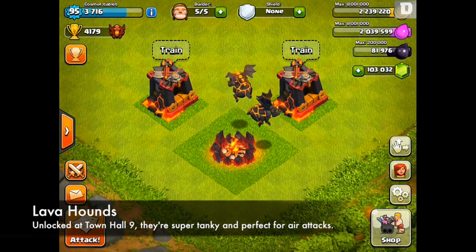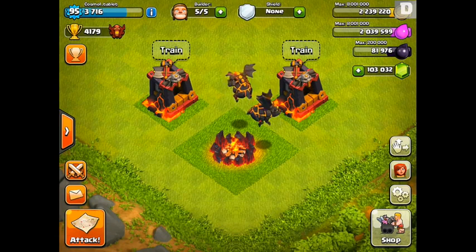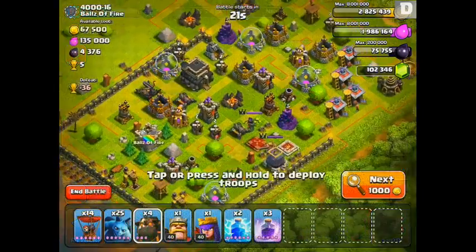So the Lava Hound, as many people have been speculating, is an air tank unlocked at Town Hall 9 that's super effective at soaking up damage for the remainder of your troops in an air attack. Think of it as a floating golem, but instead of targeting defenses, it specifically targets air defense. Let's go ahead and check out the Lava Hound in action.